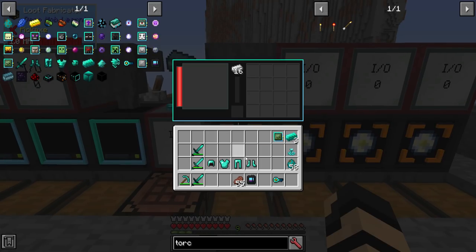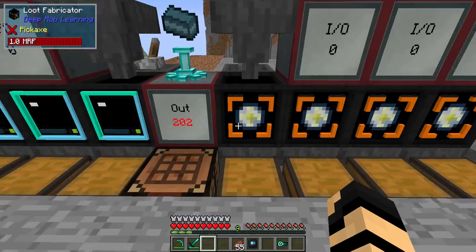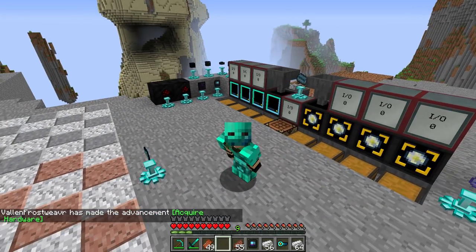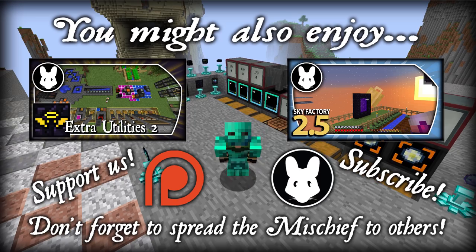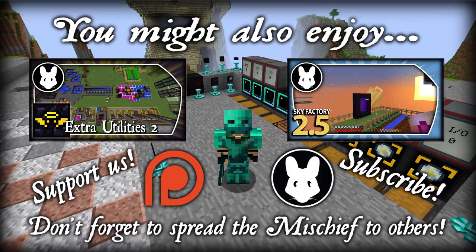To demonstrate transmutation: combining overworldian matter with rotten flesh produces iron ingots — almost two stacks in one go. It's tremendous how much this mod offers. I hope you've been enjoying it — give IterationFunk a thank you. Don't forget to check out our Twitch channel at 10pm most evenings, as well as our Discord and Patreon. Till next time, folks!